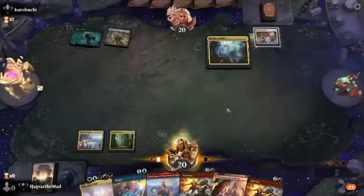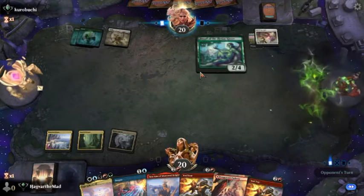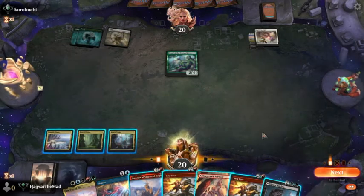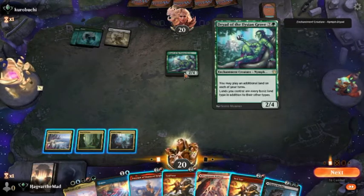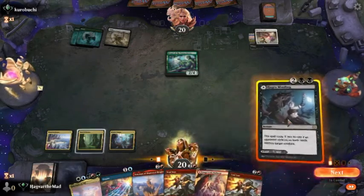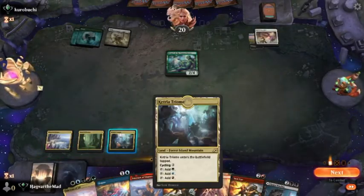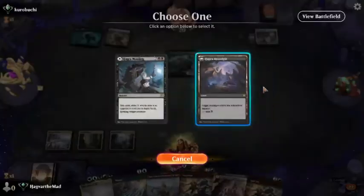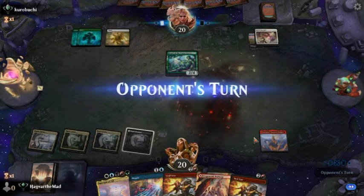I suppose we'll just hold open the Negate. I doubt we'll need it — it's Azorius colors. Other than the Banishing Lights, I don't really see what they would be playing. They don't have any additional lands in hand. Let's go ahead and play the tap land, play the other Sanctum, and wait and see.